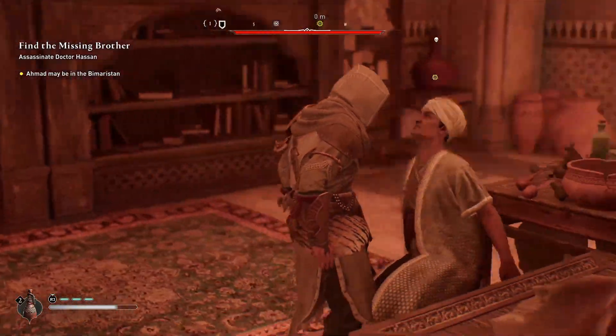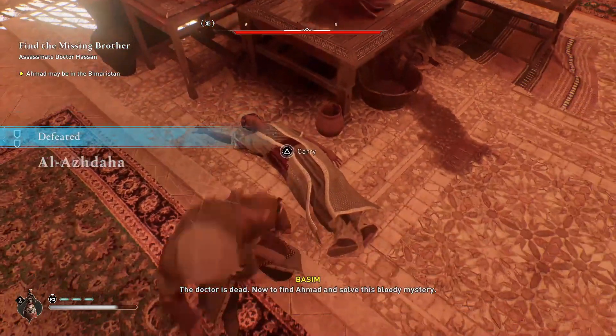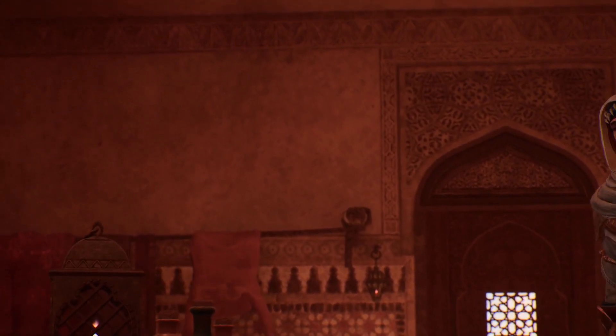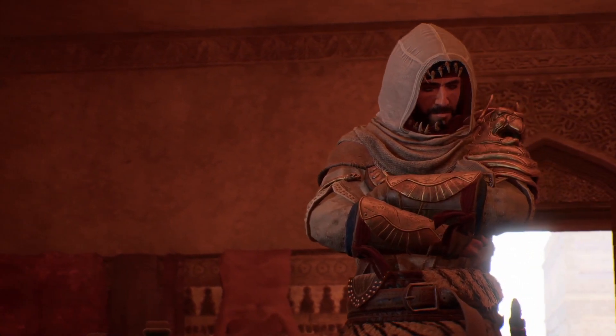He doesn't really defend himself, as I've just discovered. Just run across and kill him, because that's the idea. Find Ahmed and solve this mystery. Once you've done that, you just need to find Ahmed as a finisher.